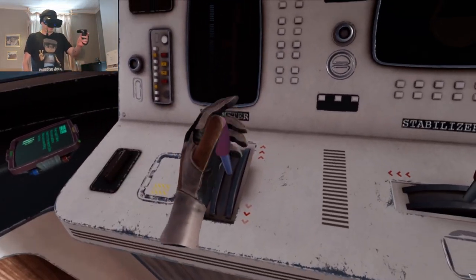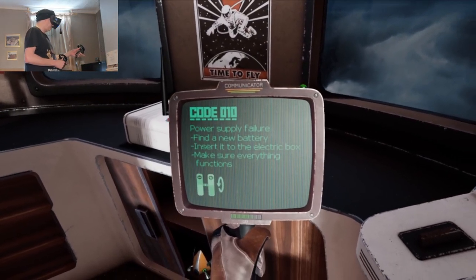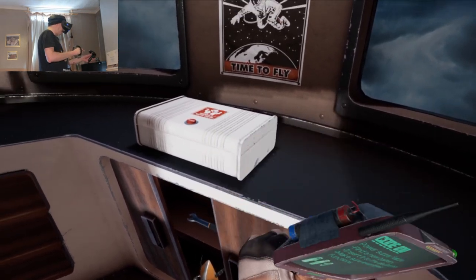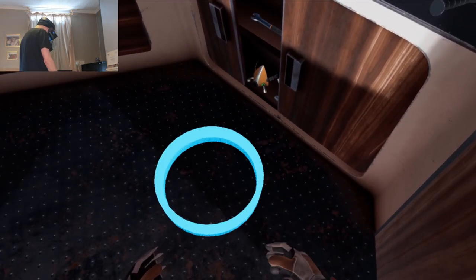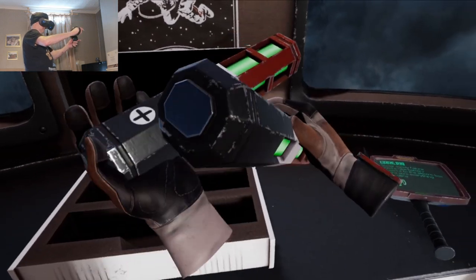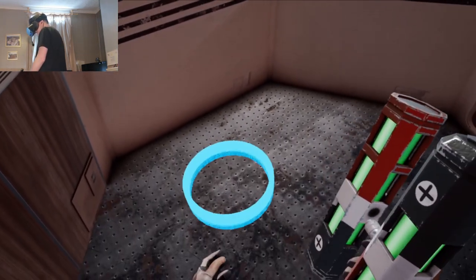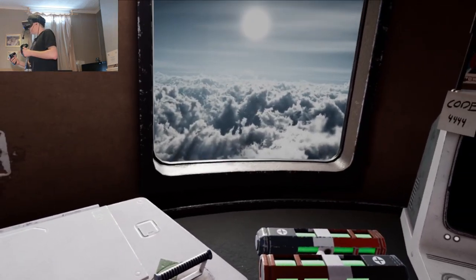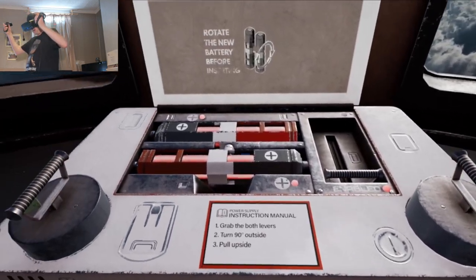This game cost me five pound on Steam. Where's my tablet? Code 010: power supply failure — find a new battery and insert it to the electric box, make sure everything functions. So I need to find a battery — found one! Okay, instruction manual: grab both levers, turn 90 degrees. That cloud effect looks amazing. Turn 90 and pull up. Change the battery — oh, there we go!